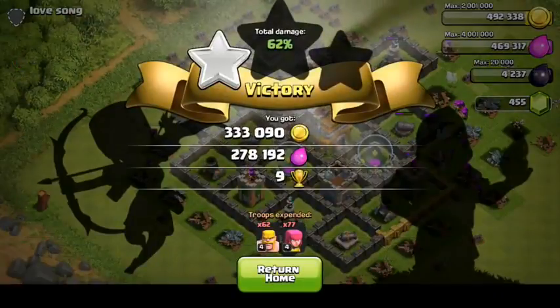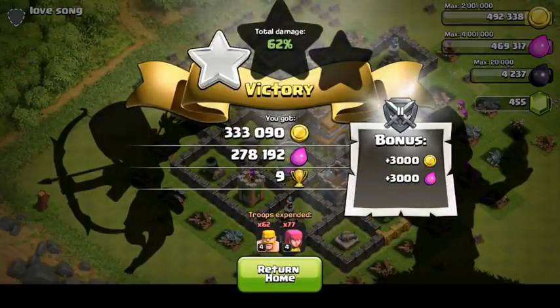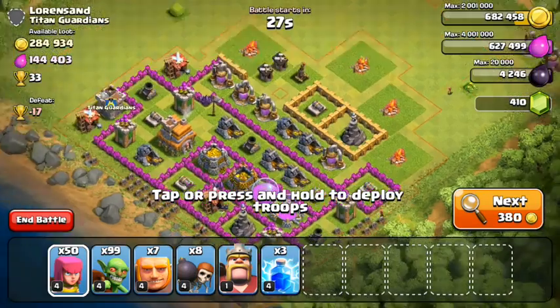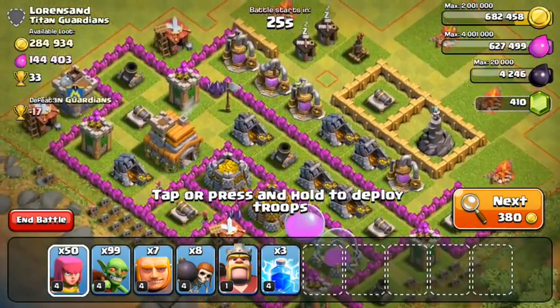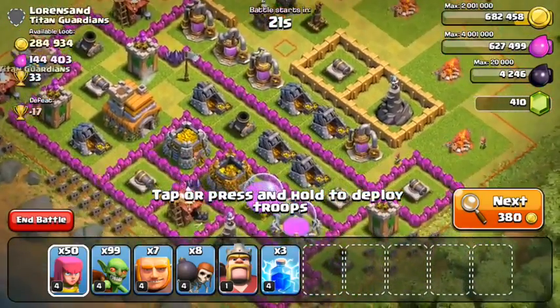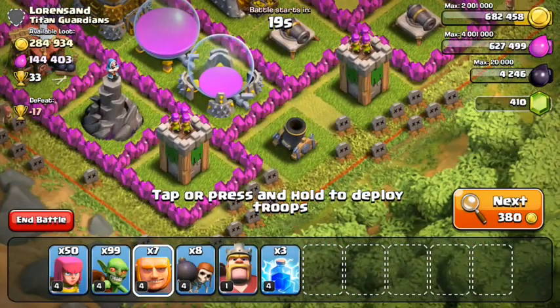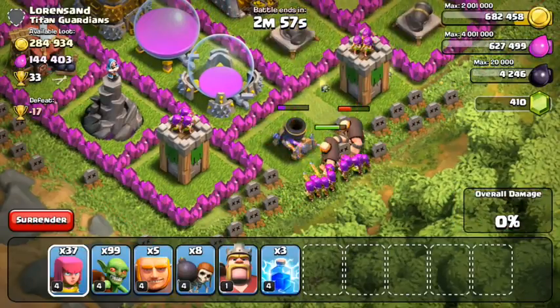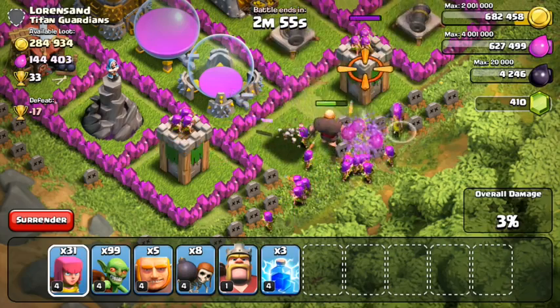I'm going to end the battle there. We got 9 trophies, 333,000 gold, 278,000 elixir. At Town Hall 7 you get a crazy amount of resources, and I've been saying for the last 2 years that Town Hall 7 is pretty much my favorite Town Hall level. I'm going to have to check out how Town Hall 8 is — I haven't been Town Hall 8 for a long time. I want to check how the resources compare to how it used to be. But I think Town Hall 8 still might be pretty solid.